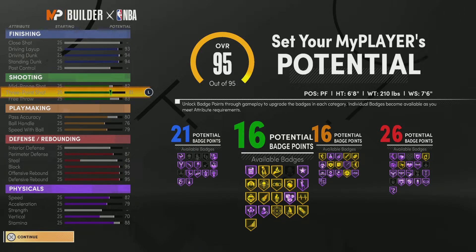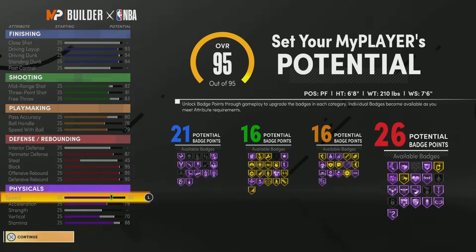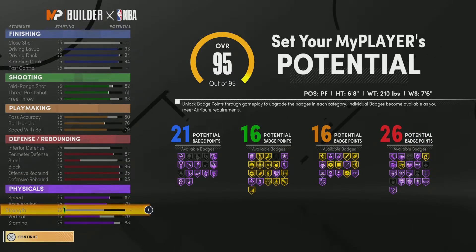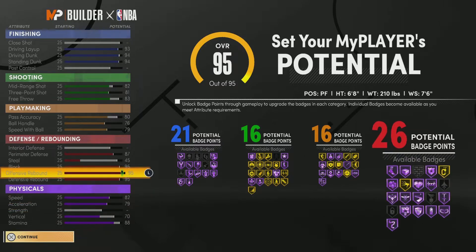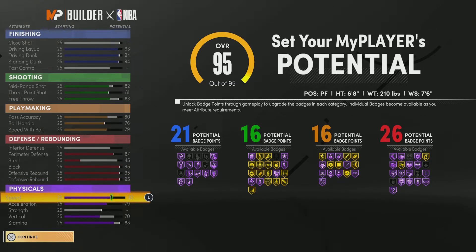Those gold shooting badges gonna hit. You're getting all your badges set for Circus 3s — you don't really need Circus 3s, but everything else is good. You got 95 block, offensive rebound, defensive rebound. It's spelled as a demon, man.